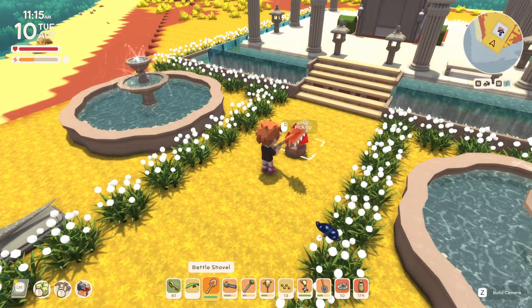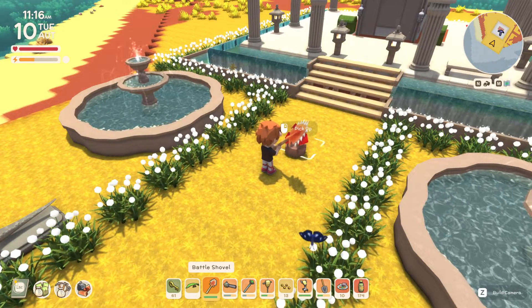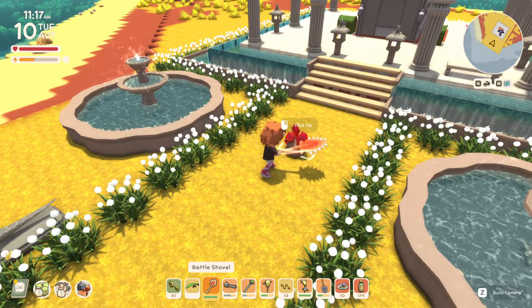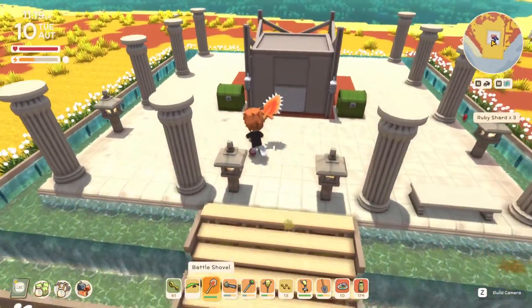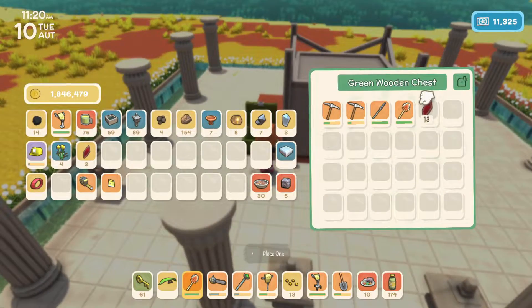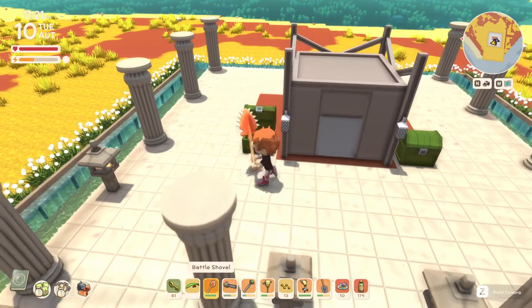When you see rubies in level one these days, you can hit them when they're there like this and they'll break. You'll get the ruby shards — you get three shards per ruby. However, it takes four shards to go into the mine.